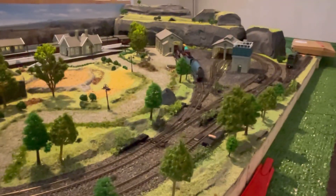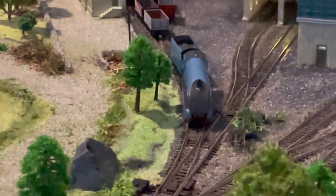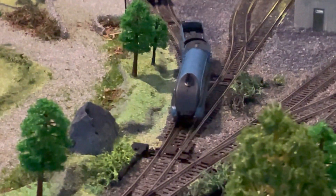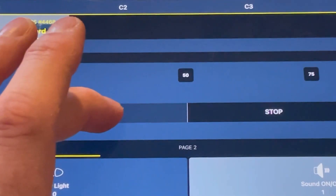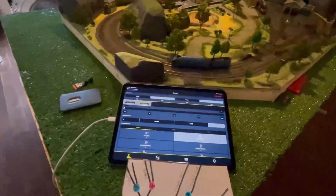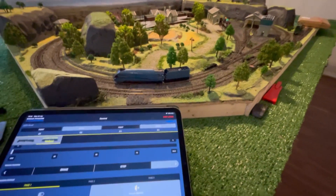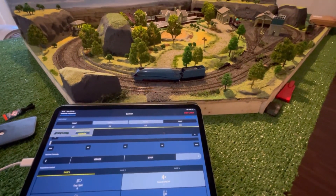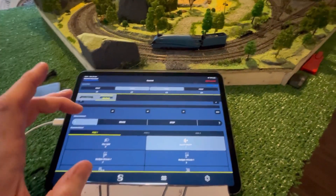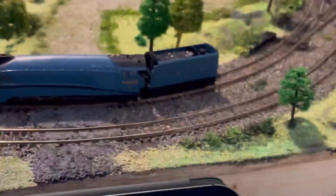And then we'll bring the Mallard back out. Now he's left his wagons. And the brake. And then the Mallard can go back to the engine shed, so we'll be changing that point — point 3 — and then change direction, step 3. Press 25 and then he's off.